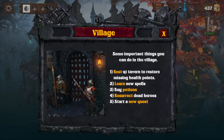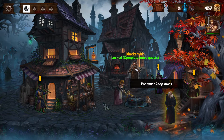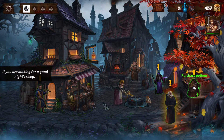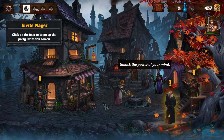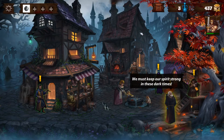Some important things you can do in the village: rest at the tavern to restore missing health points, learn new spells, buy potions, resurrect dead heroes, start a new quest. We can invite players as well. Can I change the difficulty — just in case things get bad? Apparently not. We're playing hardcore whether we like it or not.